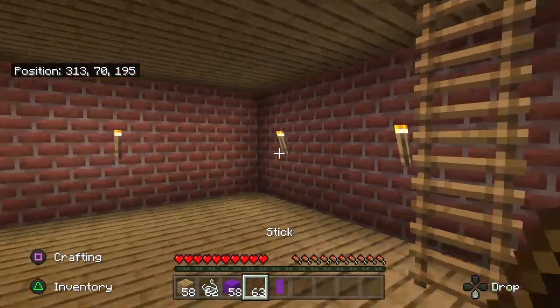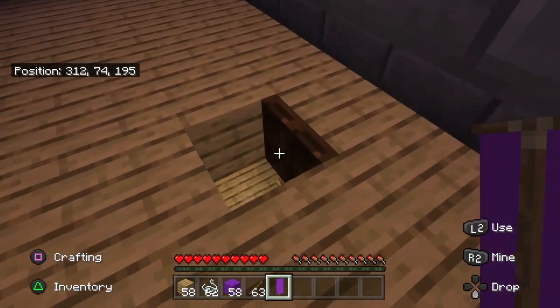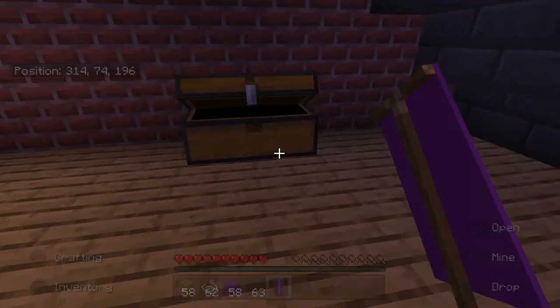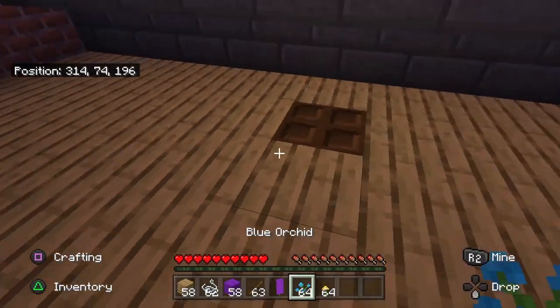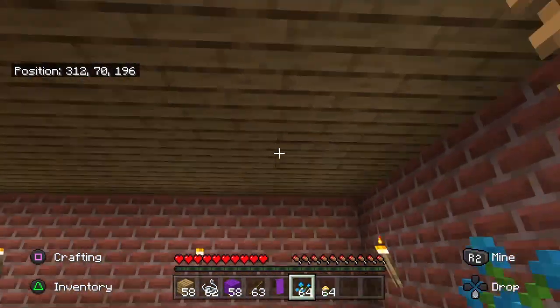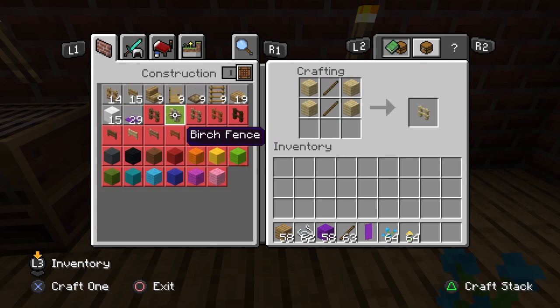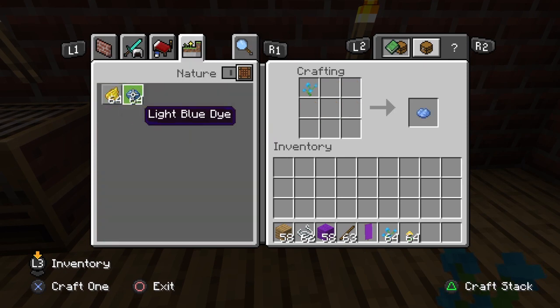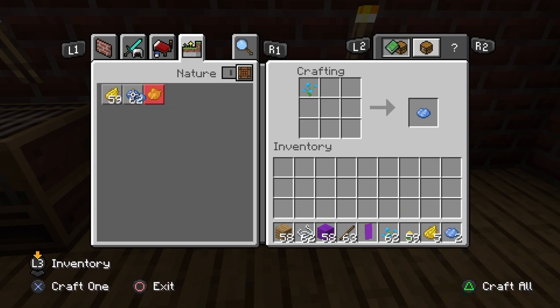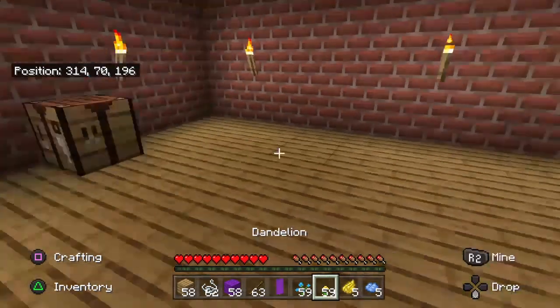So we've got the banner and then we can put a pattern on it. But first we need to make the dyes. You need some flowers to get dyes. So we've got our flowers - we go to the crafting table, though you don't actually need the crafting table for that. So here are our dyes. We're going to make some yellow dyes as well.